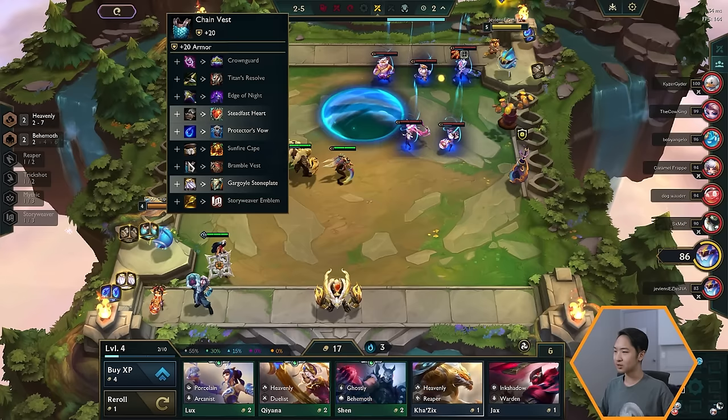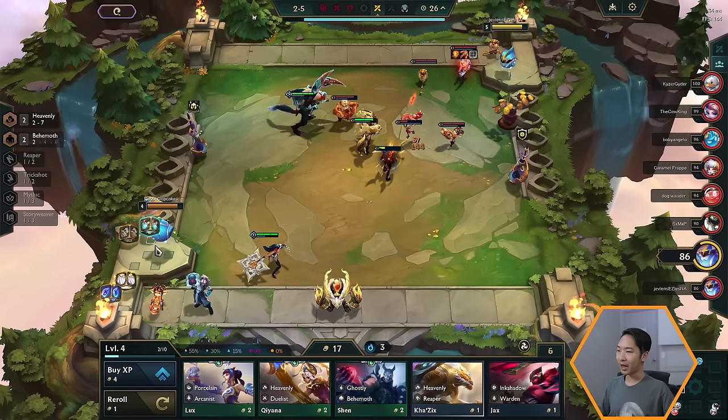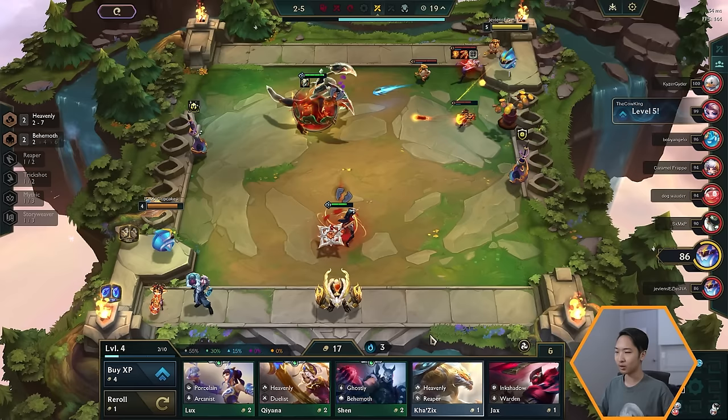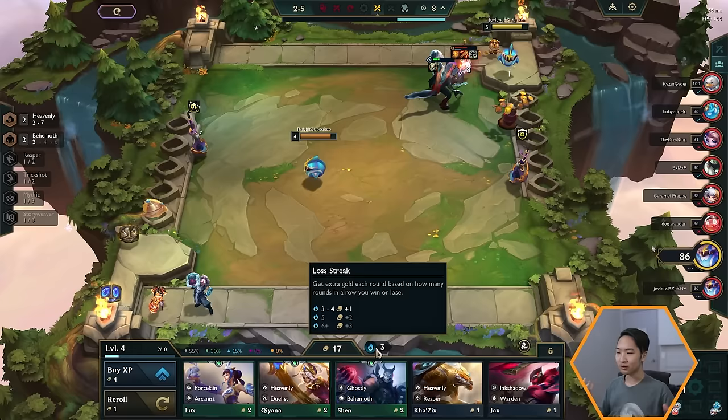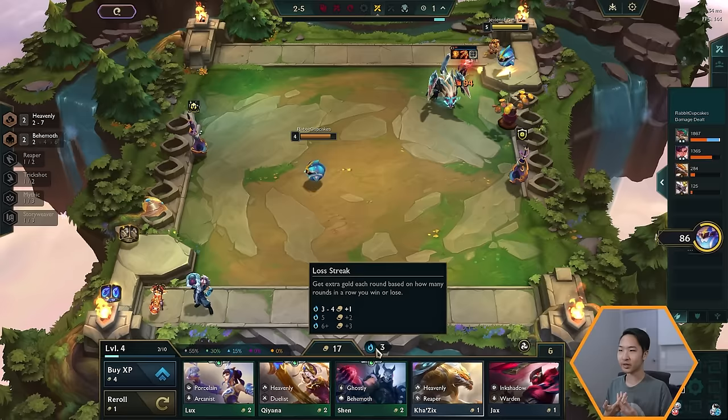What are items? You can right-click on one of them and see item recipes — you can build all sorts of combinations. The items highlighted right now — Steadfast Heart, Protector's Vow, and Gargoyle Stoneplate — are items we can build right now because we have the other item component on our bench to complete the recipe. I'm going to make a Gargoyle Stoneplate since it's a decent tank item, and I'll put it on my upgraded Cho'Gath since upgraded units are a bit more powerful.